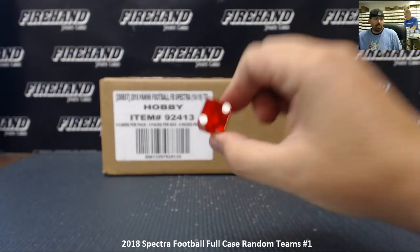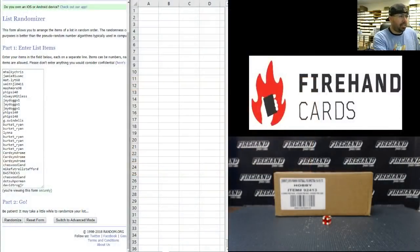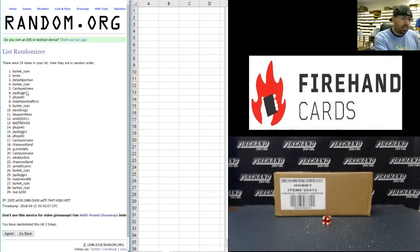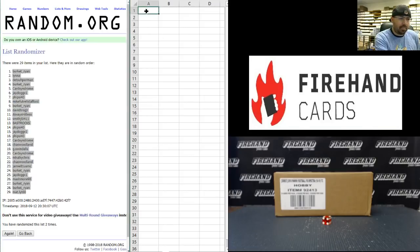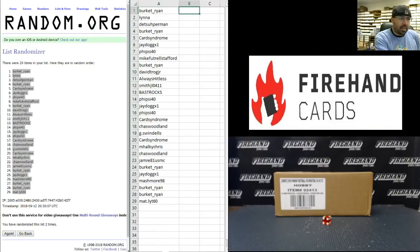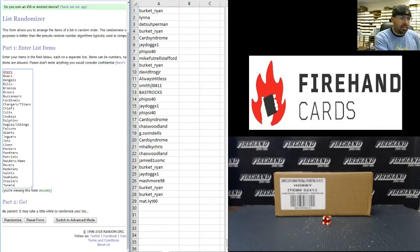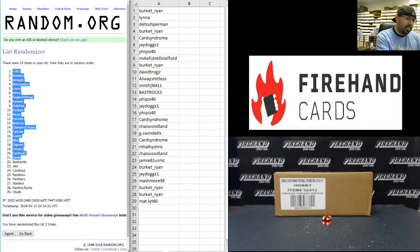Alright, we're gonna go just two times on the draw everybody. Starting with our participants in the break: M Hawkey Chris at the top, David Trogg Jr. at the bottom — two times on the draw. Best of luck. Ryan Burkett at the top, Matt Light 60 at the bottom. On to your teams: the 49ers at the top, Texans at the bottom. Your combo teams are the Chargers and Titans, Eagles and Vikings, Raiders and Rams — two times, best of luck. Colts at the top, Chiefs at the bottom.